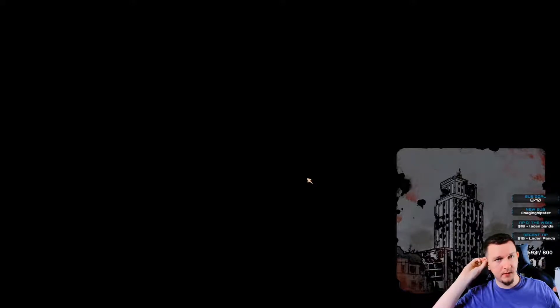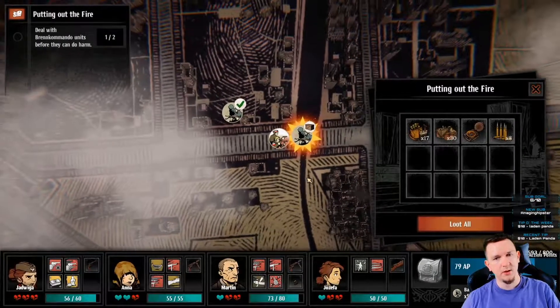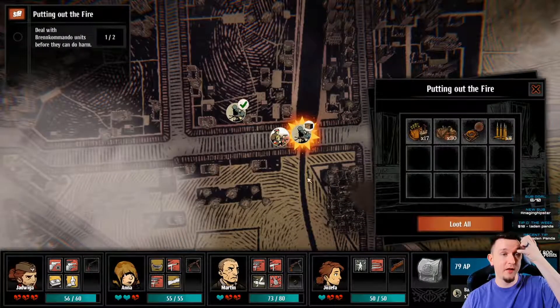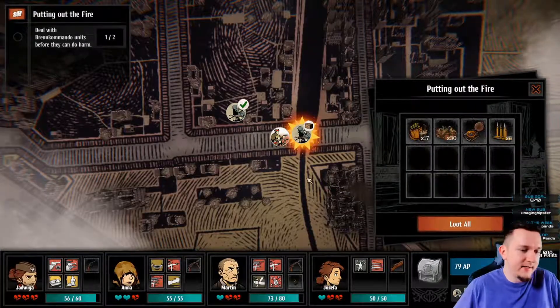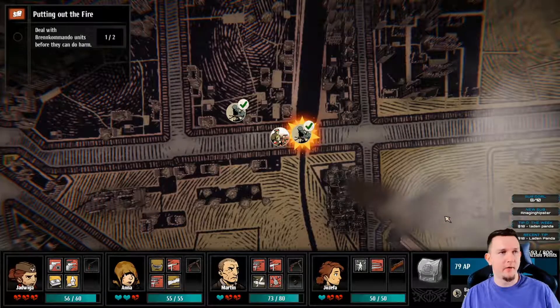A lot of new fridges have a touch screen and they're connected to the internet so you can sync up your grocery list. You can tell it what you're putting in and it can give you recipes for what you have in your fridge. I don't have one - I've played around with them at the store.